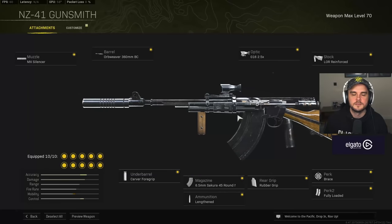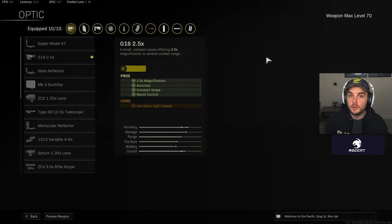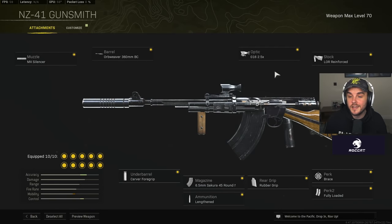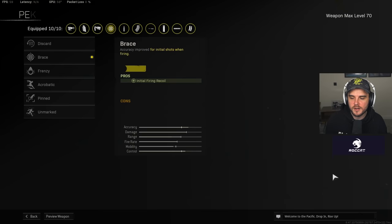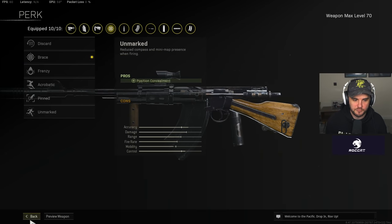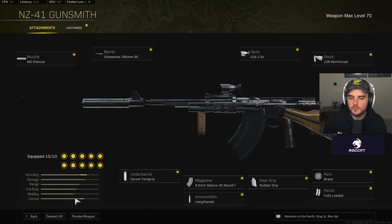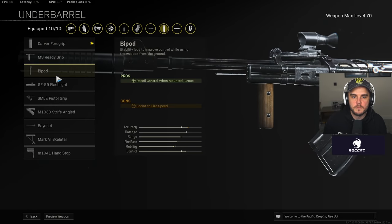Here's the best NZ41 class setup: MX silencer muzzle. Orb Weaver 360mm BC barrel. G16 2.5x optic — mix it up if you prefer the 3.25 or another optic. LOR reinforced stock. Brace perk to help with initial firing recoil for snapping on. Fully loaded for all the ammo. Rubber grip for recoil control. 6.5mm 45-round mag. Lengthened ammo for bullet velocity. Carver foregrip for extra recoil control. That's the setup every pro is loving right now.